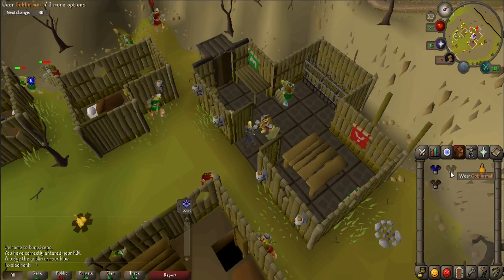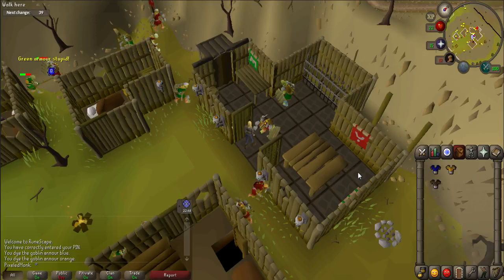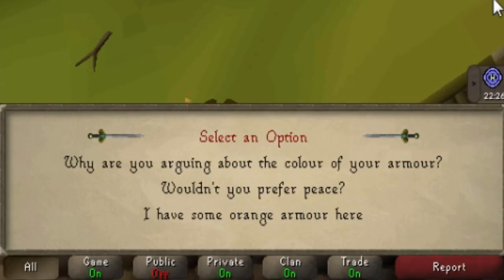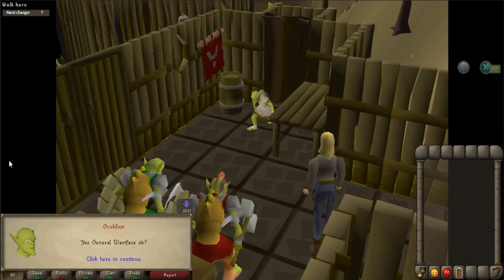Then go talk to one of the Generals. When prompted, select whatever you would like, then select "I have some orange armor here." A cutscene will occur.